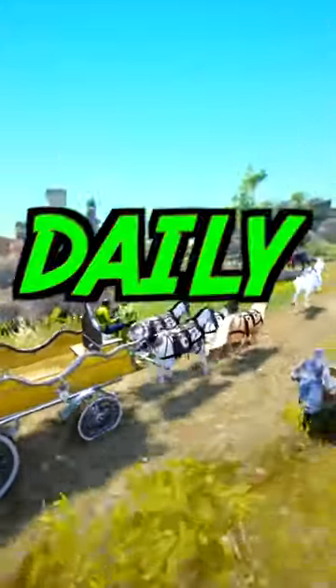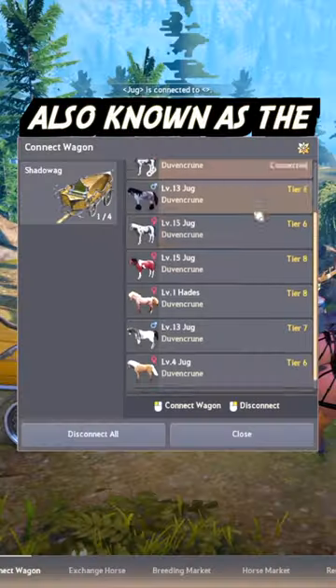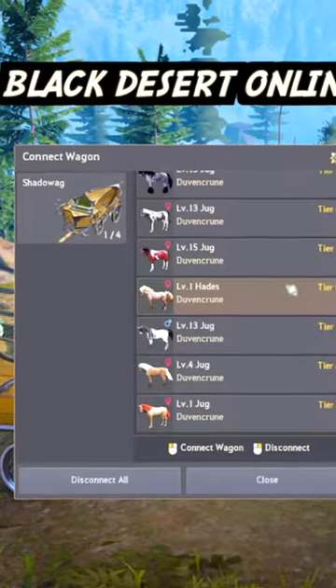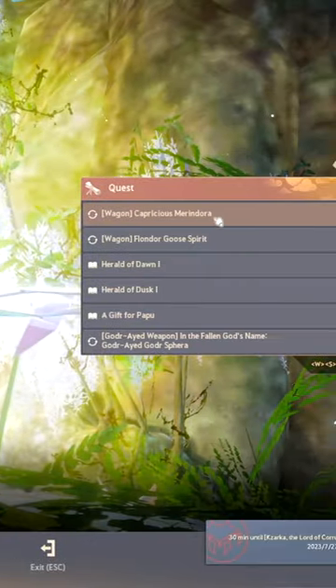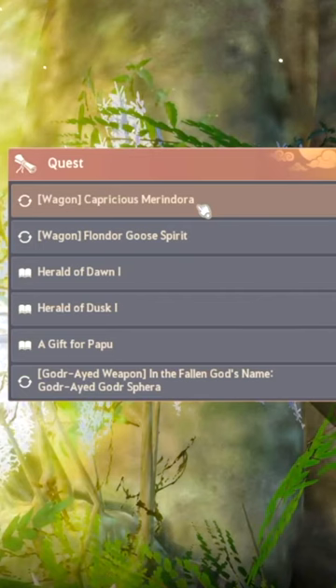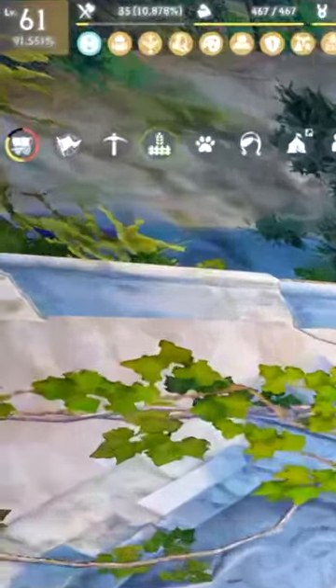You need to do these two specific quests daily if you're trying to get the best horse training wagon, also known as the Forest Path Wagon, in Black Desert Online. The two quests that you need to complete are called Capricious Mirandora and Flondor Goose Spirit. Both quests can be obtained from Mirandora in Grana. Just make sure that your character is at least level 56 or higher.